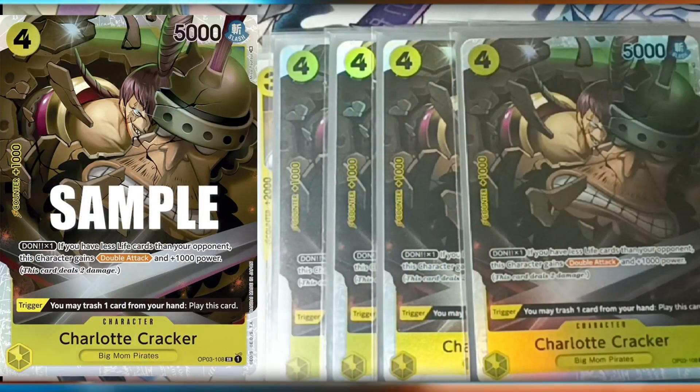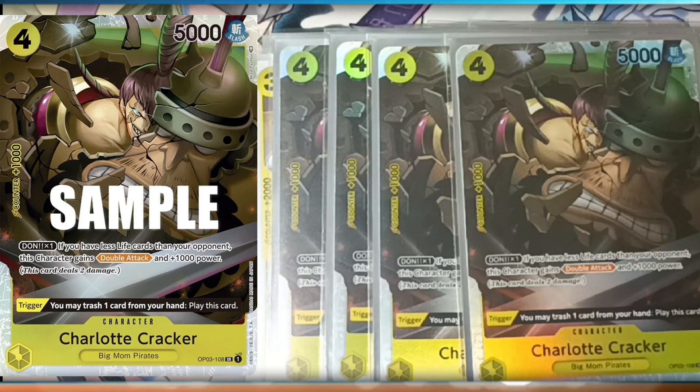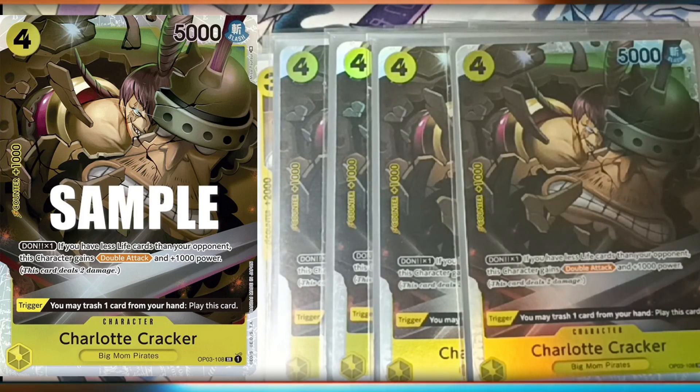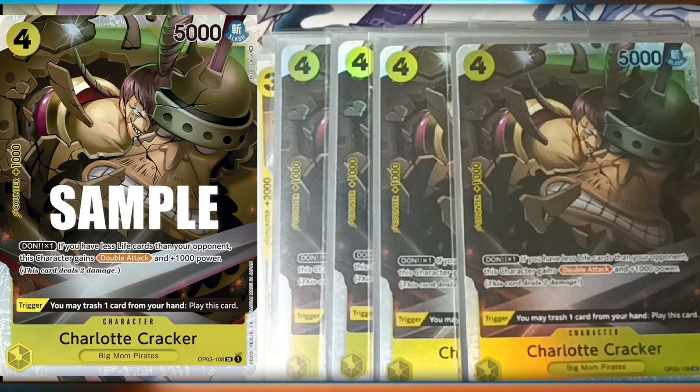Moving on, four Cracker — also has a 1k counter. DON!! x1: if you have less life than your opponent, which you basically always will because you're trying to get to have less life to keep her active, this character gains double attack and plus 1,000 power. And it has that trigger where you trash one card from your hand to play this card.